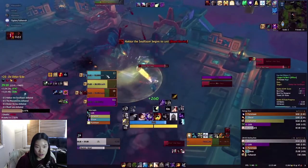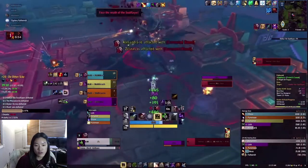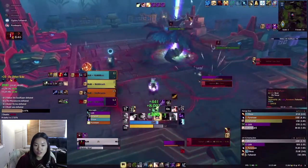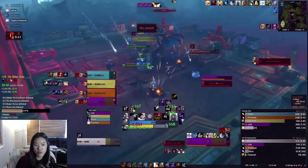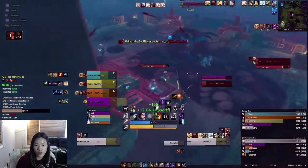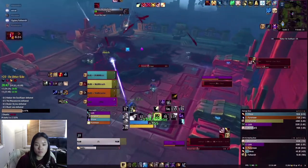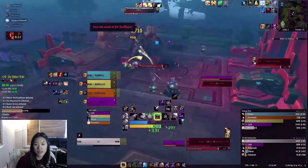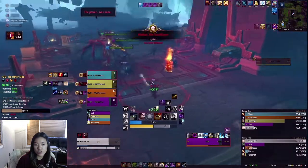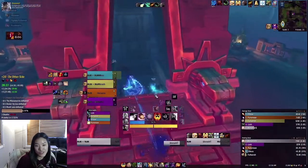Something I've noticed about Tyrannical that I'm not thrilled about: I rarely Atonement heal. Atonement is still a fair amount of my overall healing done, but for Tyrannical stuff just hits harder, meaning I don't have time to let people Atonement heal. For a lot of these bosses and trash packs I'm using Shadow Mend way more than Atonement. On this boss specifically, if I Atonement heal and people fall behind, they'll get one-shot by Blood Barrier if they're at 50%, so I always try to keep people topped off.